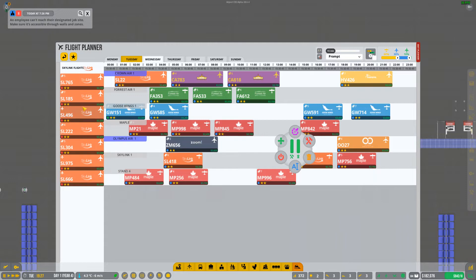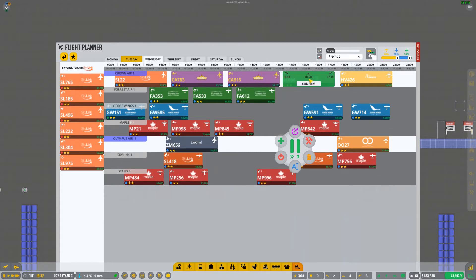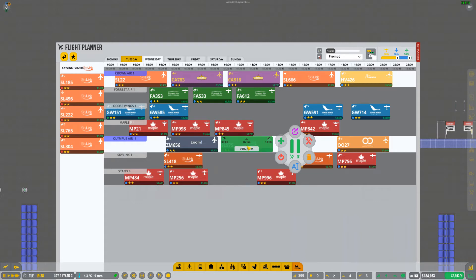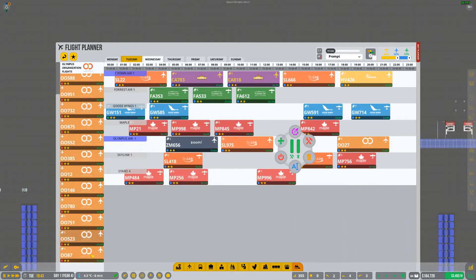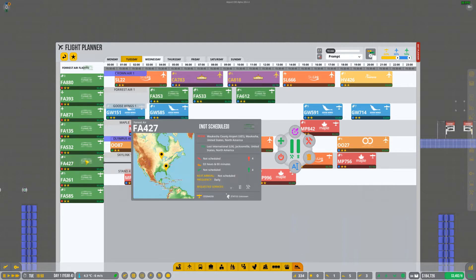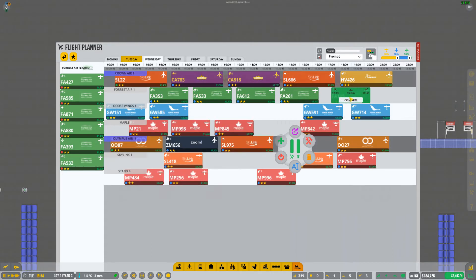Skylink is all big flights so I can't really build my reputation with them there. I guess they said, 'You took one of our big ones earlier, so we want you to take all of them from now on.' I could squeeze one in with the Crown Air slot. I also have room on the Olympus Air window to squeeze at least one in there — I'll do the regular one. We have 22 available flights for Olympus Air; there are a couple recurring ones I'll go ahead and get.